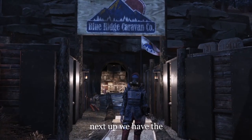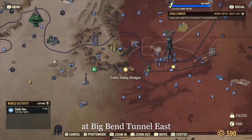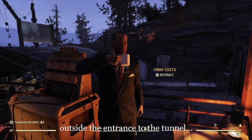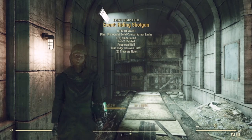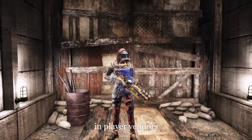Next up we have the Blue Ridge Caravan Outfit and Gas Mask. These are both quite rare drops from the event Riding Shotgun at Big Bend Tunnel East. This can be triggered by talking to Vinnie outside the entrance to the tunnel. These are definitely quite hard to obtain from the event itself, and you will find them quite pricey in player vendors.